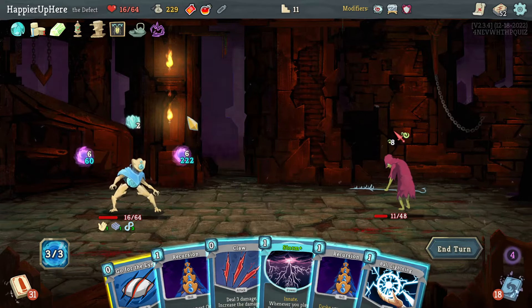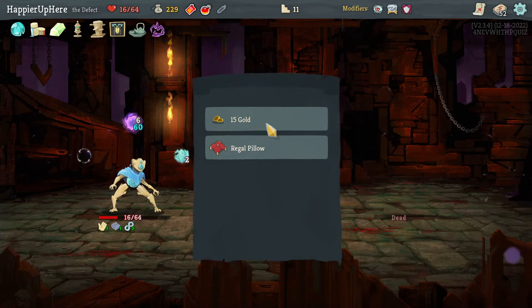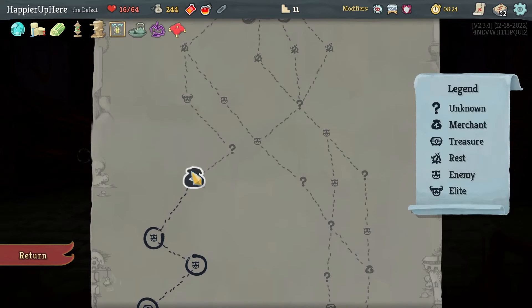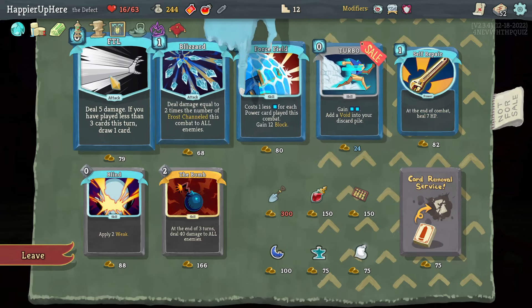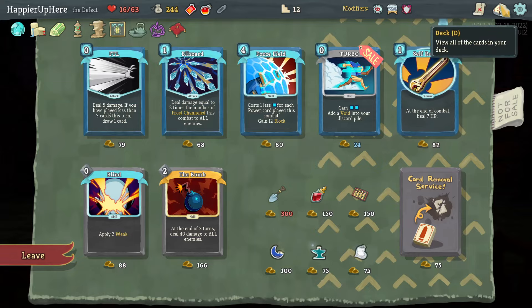Dropped down to 16 HP and my dark orb dealt over 200 damage — Overkill achieved! Got Wriggling Tarsus: one of you gains an additional 15 HP, which I'll take since I don't need to rest. At the shop I can't afford the Shovel but I'll consider powers — Self-Repair isn't super necessary but would make Storm better.